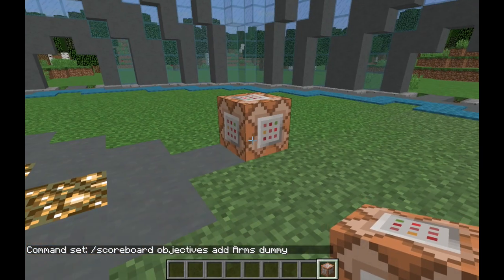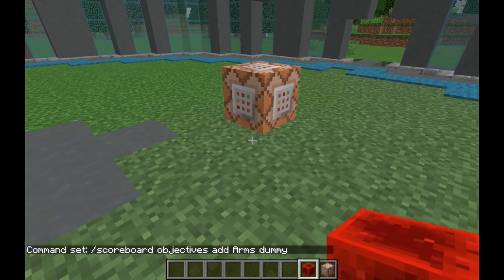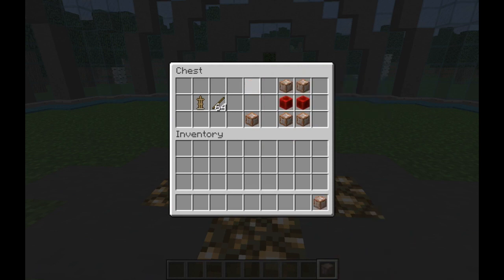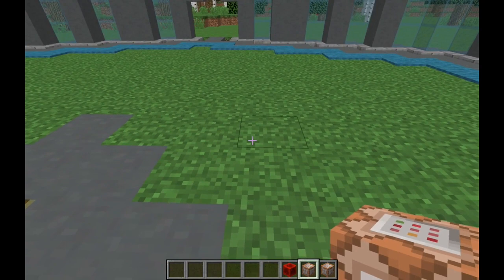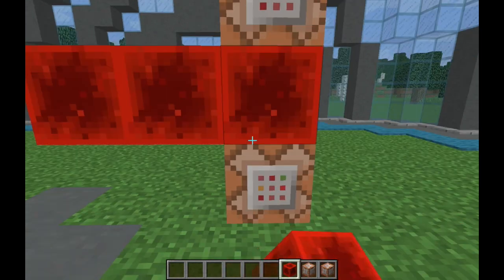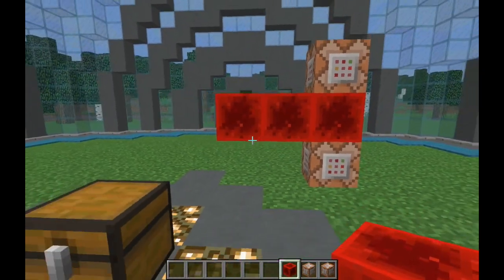This scoreboard objective will be used throughout the rest of our commands, so make sure you run this command first before setting up the rest of the mechanism, otherwise it won't work. Now with the scoreboard objective set up, let's look at what else we have. These two command blocks set up a fill clock — one on the bottom and one on the top. Hold shift to place it on top of another command block. When activated, this runs 20 times per second and constantly runs any commands we put onto it.